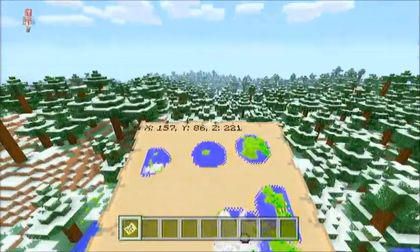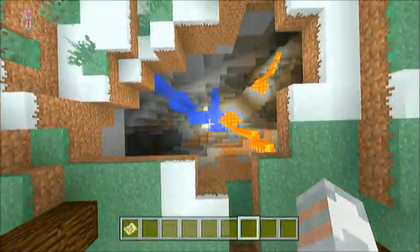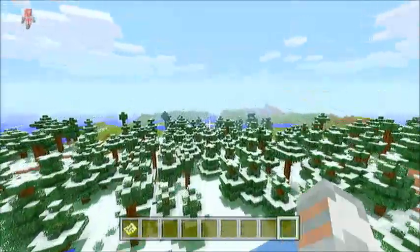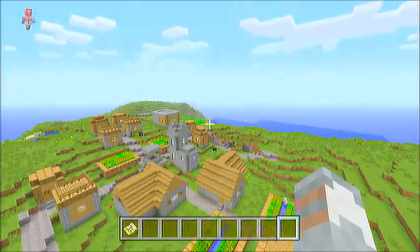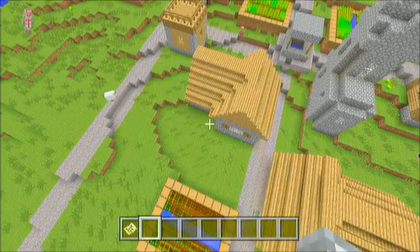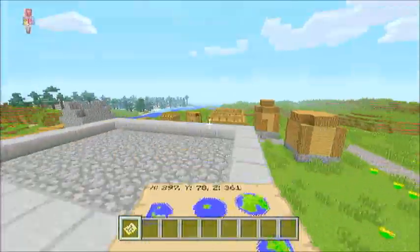Let us continue to the two villages. The coordinates for the surface ravine are 127, 213. And we have the first village, village number 1 — X252 and Z335.